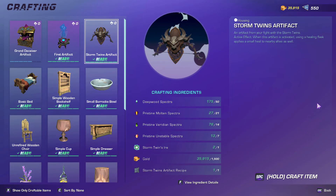After about two runs, I finally got the Storm Twins artifact. When this artifact is activated, using a healing flask applies a small heal to nearby allies. So that's probably a really good PVE artifact whenever you're going in.